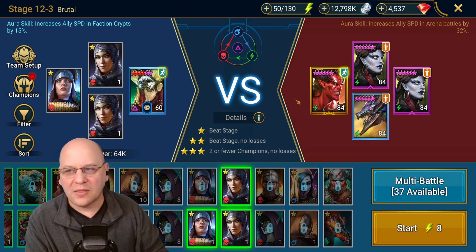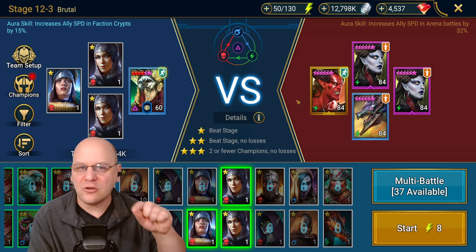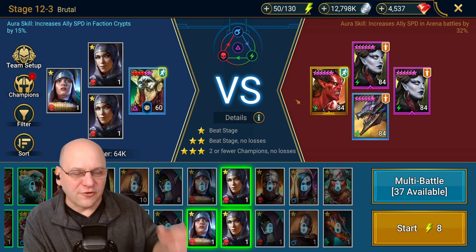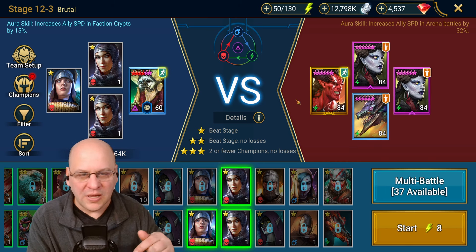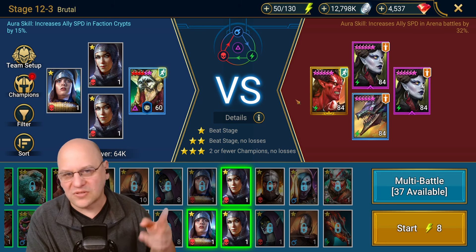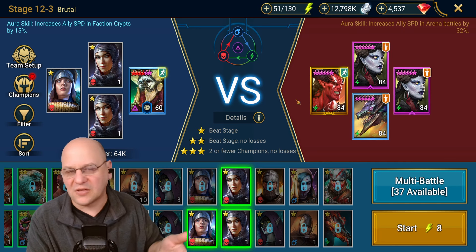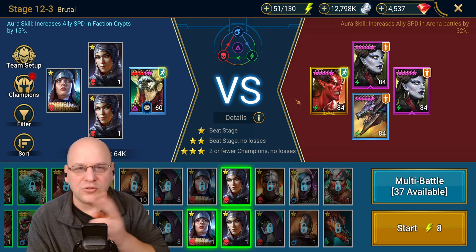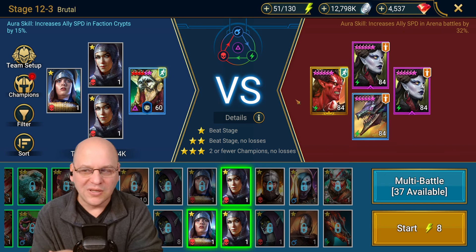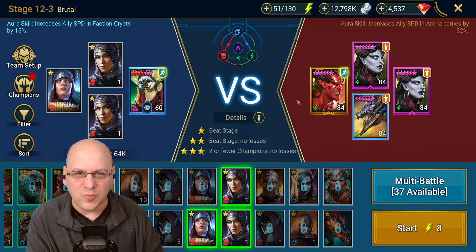There's a combination of runs that is more efficient, and you need to memorize or write it down for each star level. For a one-star champion, rather than doing three brutal runs and wasting about 3,000 experience, you do two brutal runs and one hard run, wasting only a few hundred experience instead. For two-star champions, run to level 19 in brutal then drop to normal — normal only costs four energy. For three-star champions drop to hard; for four-star champions drop to normal. You also have the option of not spending that last bit of energy at all and finishing via another method.